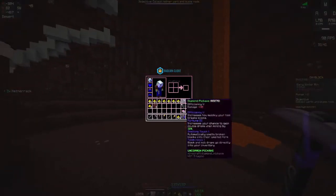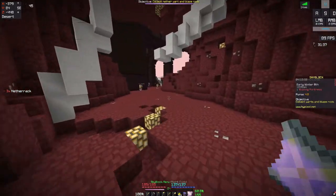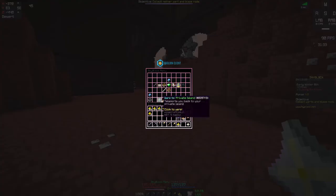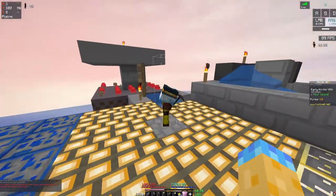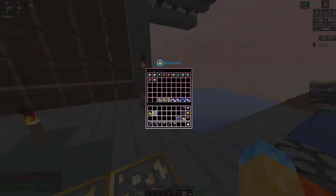That was pretty crazy. I got the heart talisman in like 10 minutes and it was so easy. Now while I was watching that clip, we got 8 stacks of glowstone, which means this should be enough to upgrade. There we go — upgraded to tier 3.